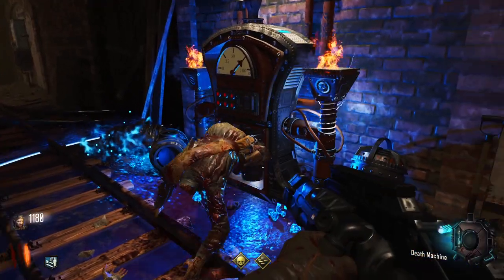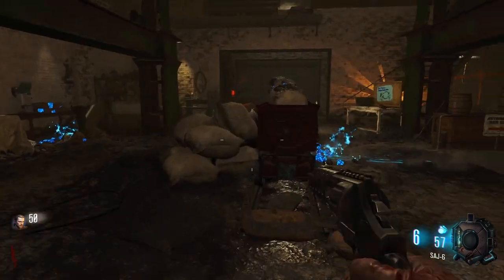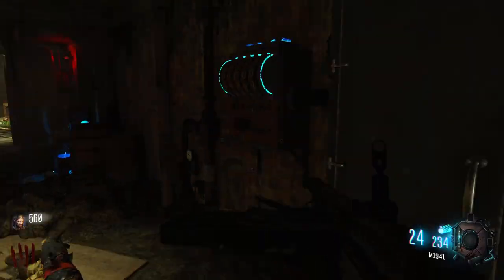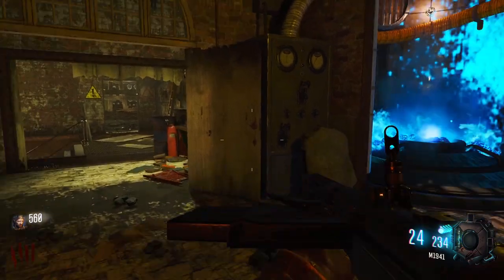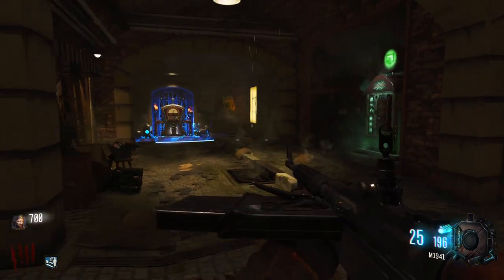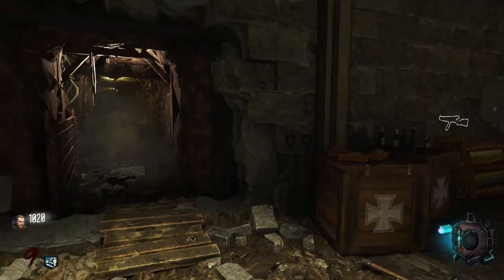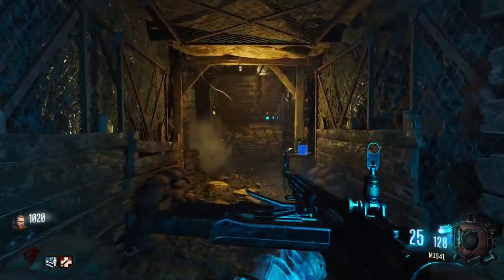The first soul box is found in the room with Double Tap. If you buy the red door in the start area first, the soul box can be found down the stairs on the right. Next, make your way to the rail cart system and then to power. Once power is on, you can take the jump pad to outside. The next soul box will be found in the outside area near Mule Kick. And the last soul box is down the tunnel by Jug. If you buy the door for the pub and go down the stairs, the tunnel will be on your left. Follow the tunnel until you reach the last soul box.